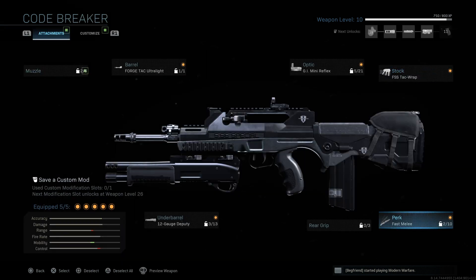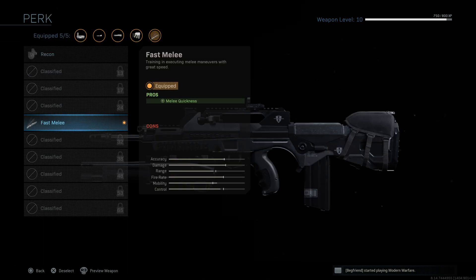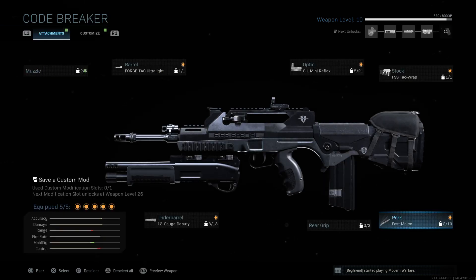Last but not least is the Fast Melee perk — a strange option, though I suppose it tries to get you into close quarters. Training and executing melee maneuvers with great speed, so it improves melee quickness. And that's it — that's basically what you're getting from this gun.